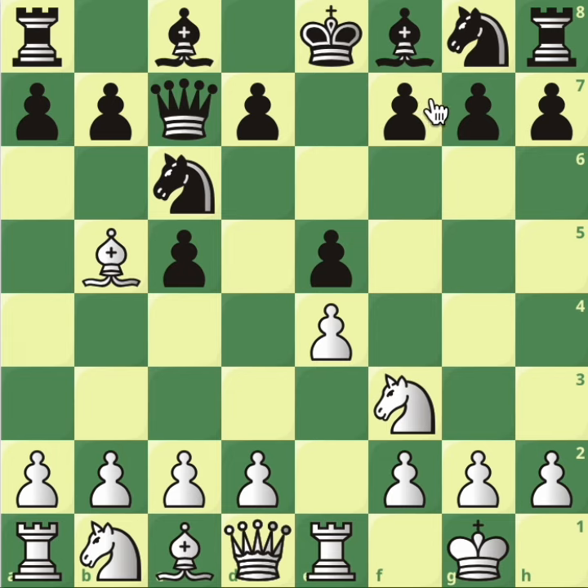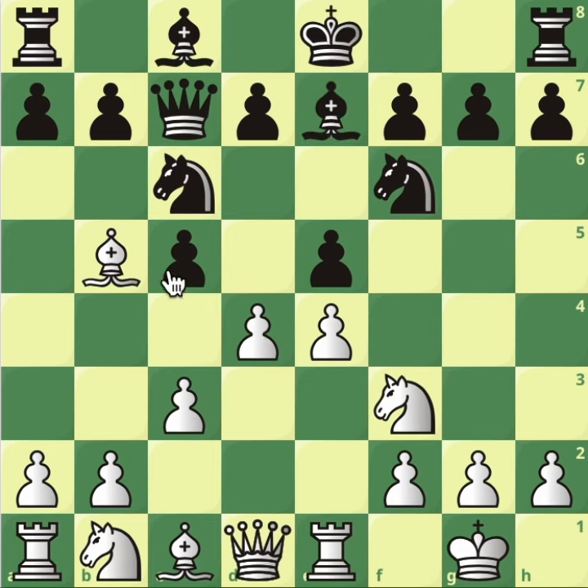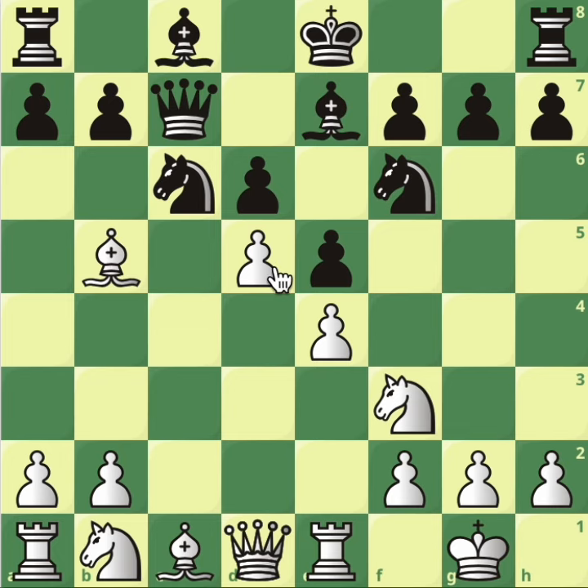If black develops with knight f6, you play c3 and nothing stops you from playing d4. When the files are open, take reference from the previous videos. Bishop e7, d4 — that was unstoppable. Here black could take the pawn or defend with d6, but d6 doesn't work because you simply play d5 — the knight is pinned and you're going to win material.